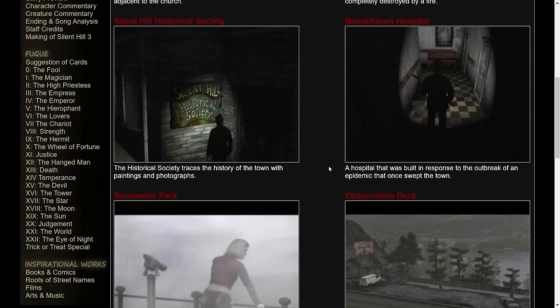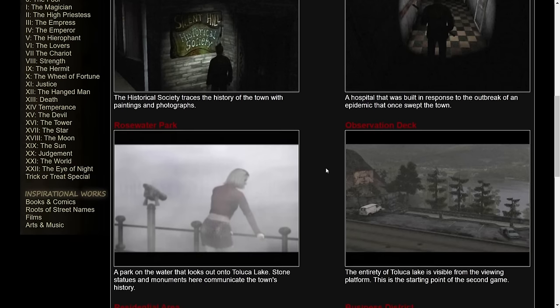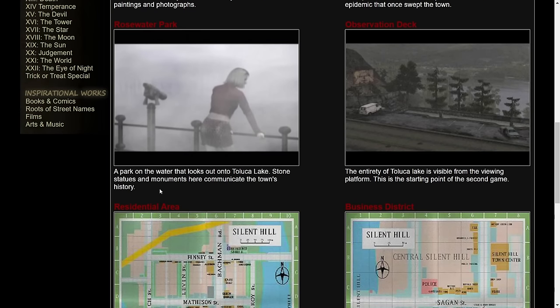Brookhaven Hospital: a hospital that was built in response to the outbreak of an epidemic that once swept the town. You find information about that in Silent Hill 2 examining notes in the Historical Society and around Brookhaven. Rosewater Park: a park on the water that looks out onto Toluca Lake. Stone statues and monuments there communicate the town's history — that's where you find the statue of Jennifer Carroll, where the description says 'persecuted by the Christians.' So who was persecuted by the Christians in Silent Hill? The cultists at one point. It's a statue commemorating the cult and a particular cultist. It's interesting that you find elements of that throughout a game like Silent Hill 2, where the cult is not really a main part of the story, but it still plays a big role in the history of the town.